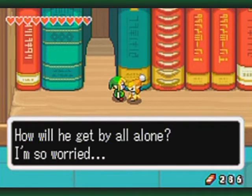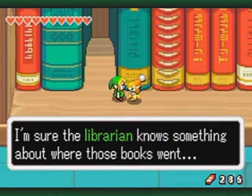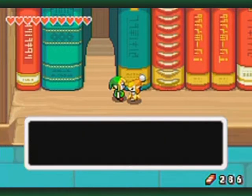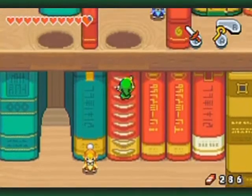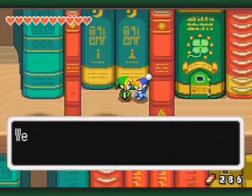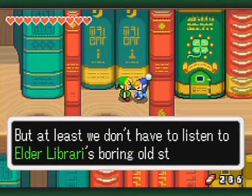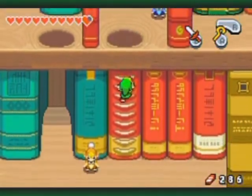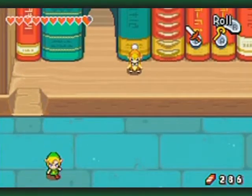How will the elder get by all alone? I'm so worried. I'm sure the librarian knows something about where those books went. I wish I were big — I'd walk right up and ask her. And this starts the book quest to progress through the game.